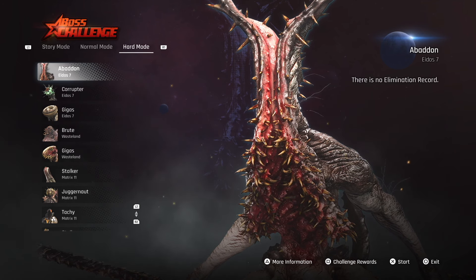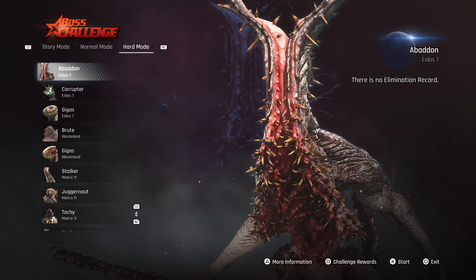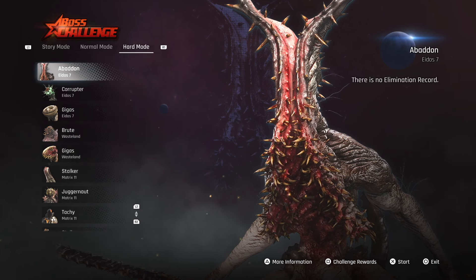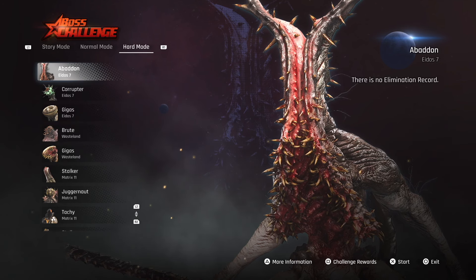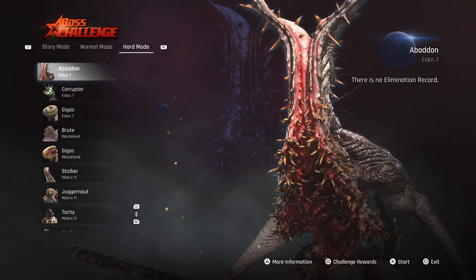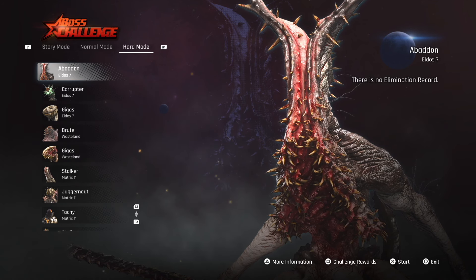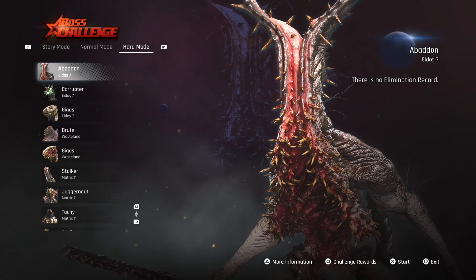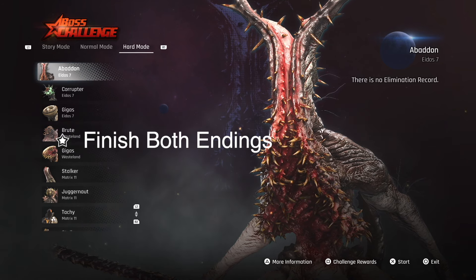What I'm seeing in my comment section is some people who have accepted Adam's hand but have not yet refused Adam's hand — they haven't seen those bosses, so they're not unlocked in the boss challenge mode for them. Which means in order to take on the boss challenge mode in its full effect, you're going to need to knock out both endings — the good and the bad ending — refusing and accepting Adam's hand in order to see every single boss.